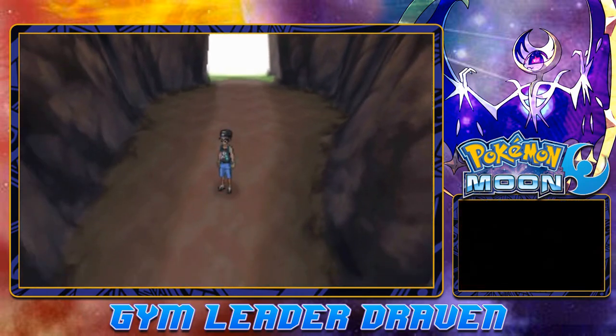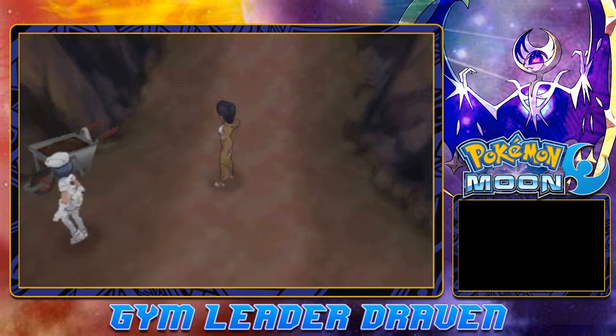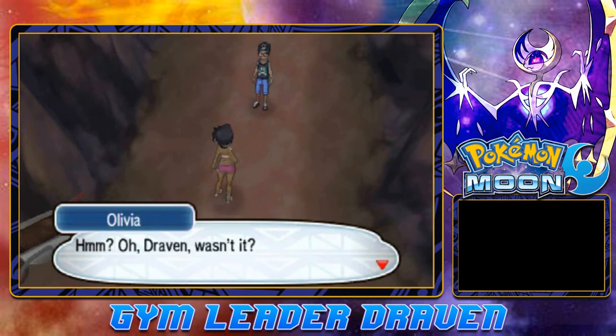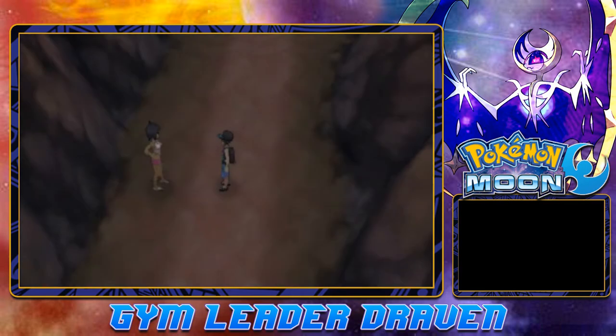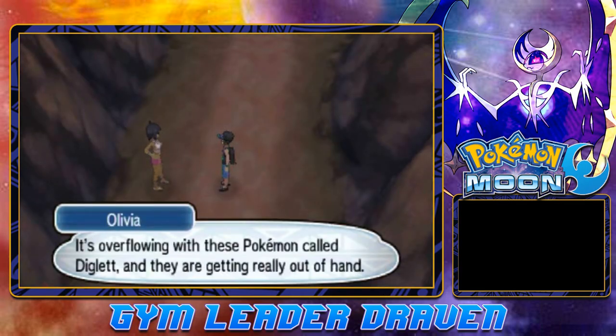Yes, you will be able to find some Alolan Digletts. Olivia's here — oh Draven, wasn't it? Yes baby. This cave really is something, you know. It's overflowing with these Pokemon called Diglett and they are getting really out of hand.